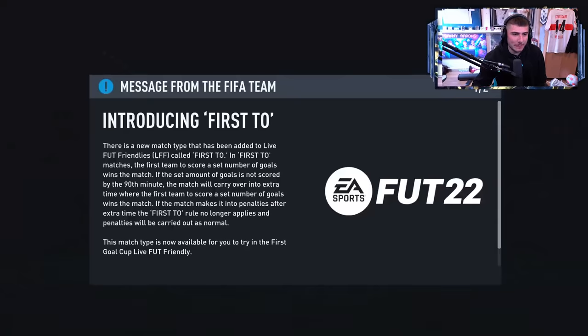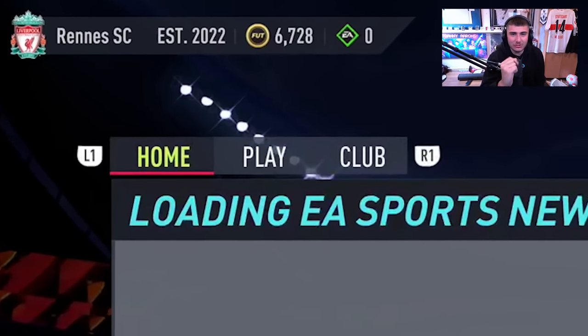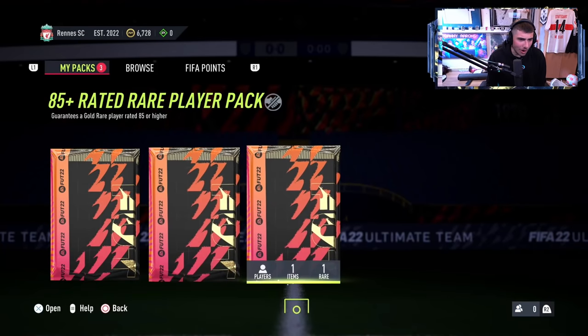Let me show you what £13 gets you for a FIFA team. We are logged into the £13 account. I'm not spending long on this - it's just to show you how little you can spend and what you get. I'm expecting gold galore here. We're starting with 6,000 coins, and there are two items in the store. I've got two swap tokens already, plus three packs. I've got a drop - I've got an 85 plus.